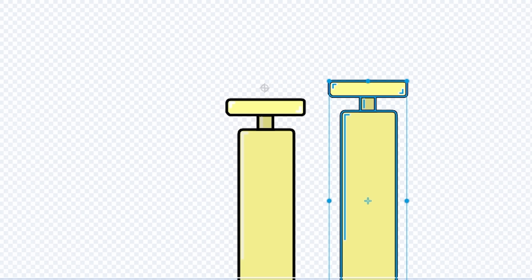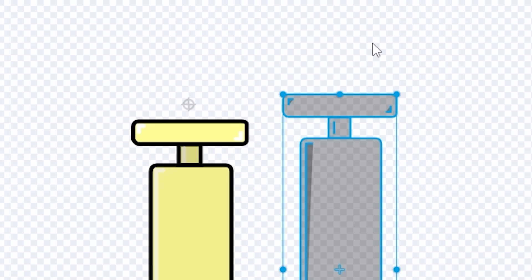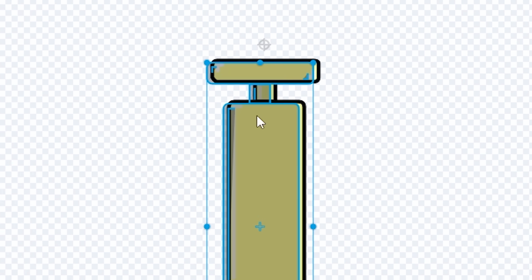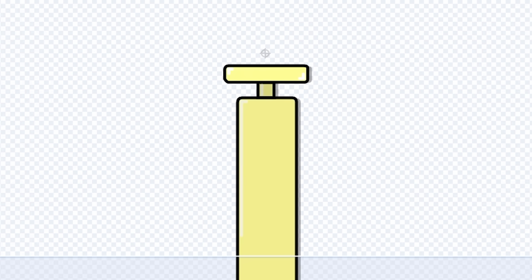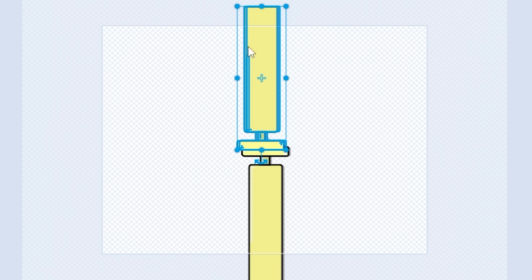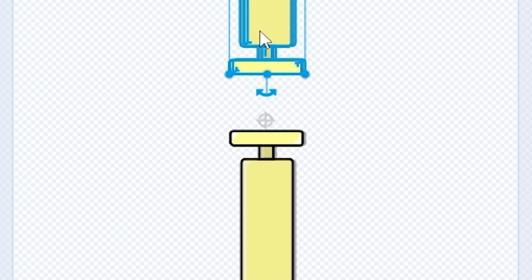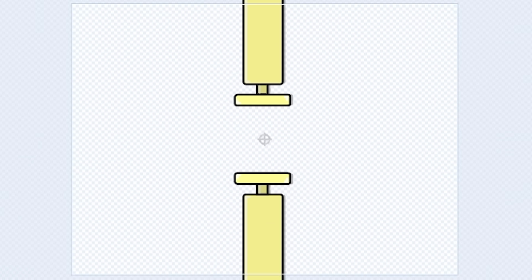I'm gonna right-click and duplicate, change the colors, remove the outline, and send it to the back so we have a bit of an outline effect. Now we only have four minutes and 40 seconds, so let me hurry up. I'll center it and make it a little bit wider — we should be chilling now.